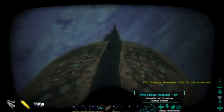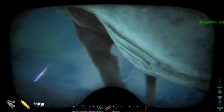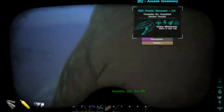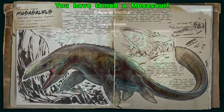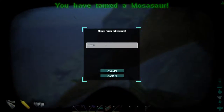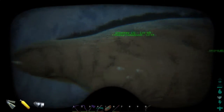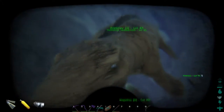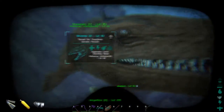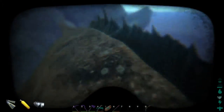Alright guys, we're back — almost tamed up. We've been here for about ten minutes and it's taken about nine or ten pieces of Kibble. And we got it! Alright, you guys can pause it and read the dossier. Brownie! Makes me want a brownie now. Thanks, I'm hungry. Brownie the Mosasaur.